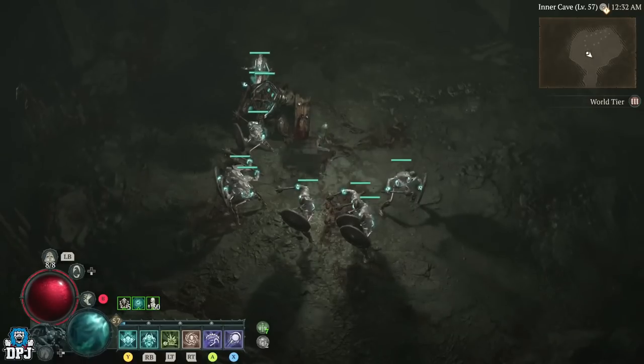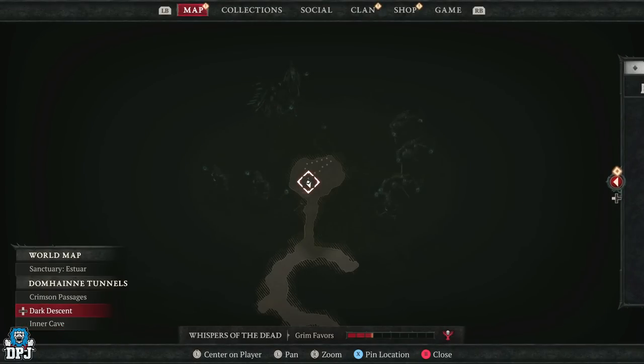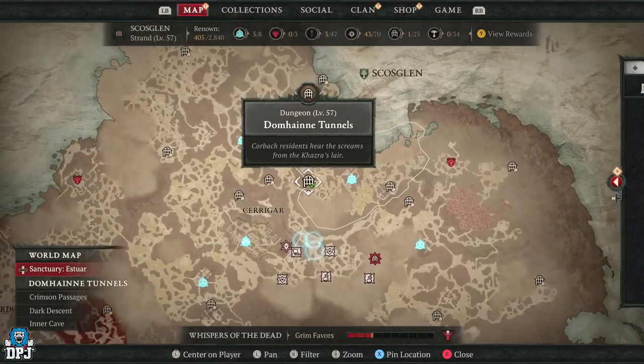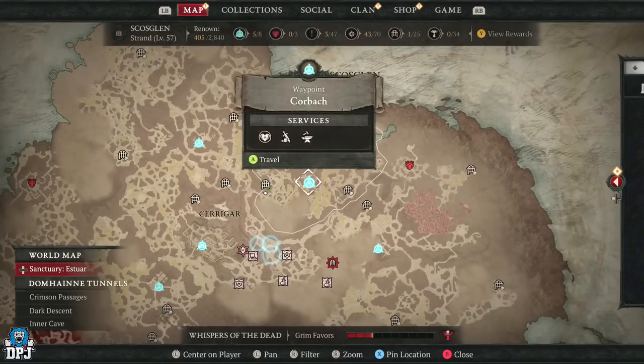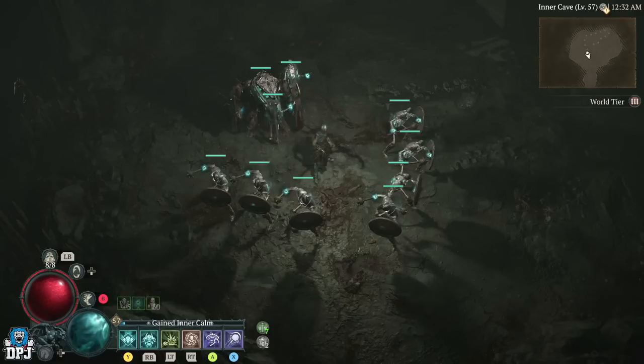This farm is located at the top of the map, the very north. We're in Skarsglen and the dungeon itself is called Domhain Tunnels. It's located right here on the map — this is where you want to come. It's unreal guys.